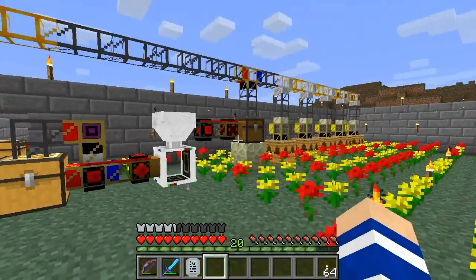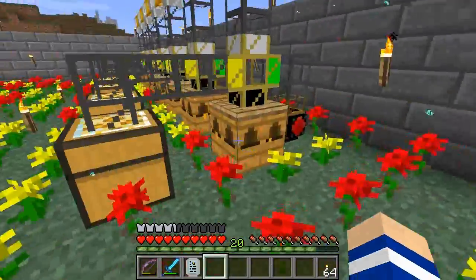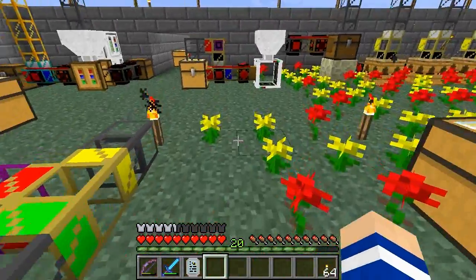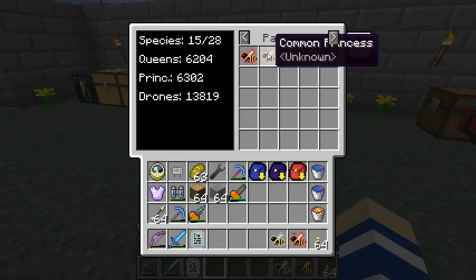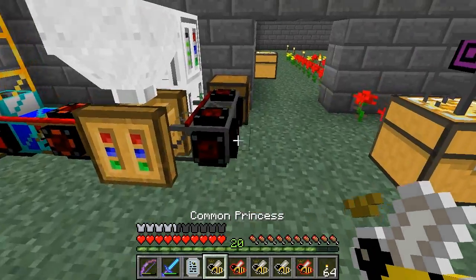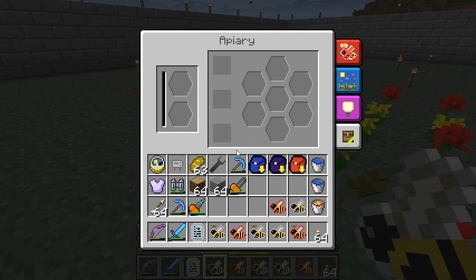Before we automate anything, we need to take a closer look at the equipment. We are going to start with the apiary. Let me get some bees here — I have some extra apiaries over here. This is the apiary and this is where the bees will mate and work and die.